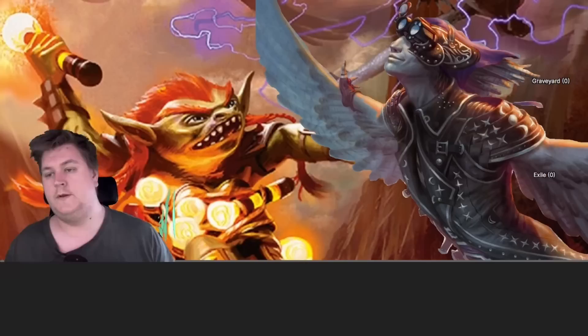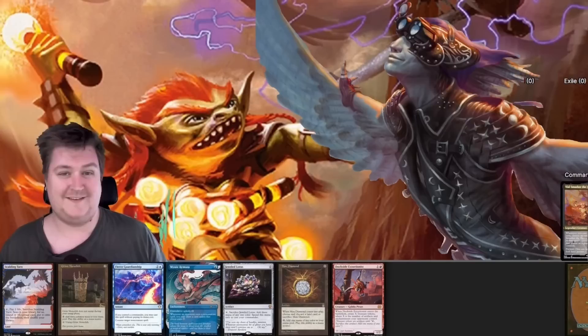And with that, let's take a look at some opening hands. First hand is a no-lander — that doesn't make sense to keep, so I'll mulligan again.